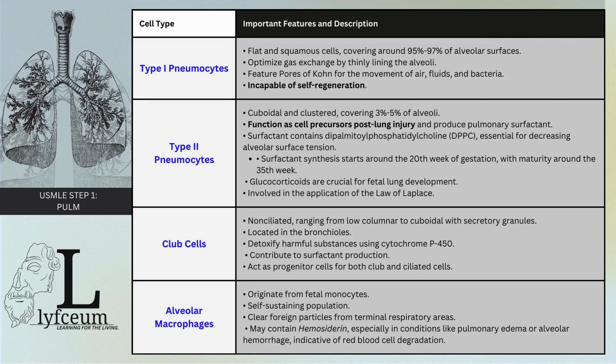As a bonus, we're going to talk about Clara cells — club cells. These are relevant because of their ability to use cytochrome P450 enzymes to break things down and work through things bioenergetically, and they also contribute to the production of surfactant. That's relevant because it's something that can be contrasted with your type 2 pneumocytes.